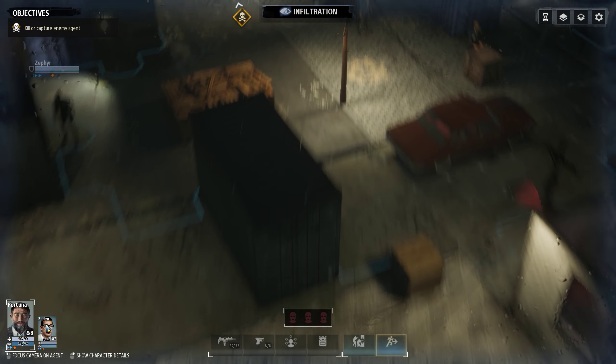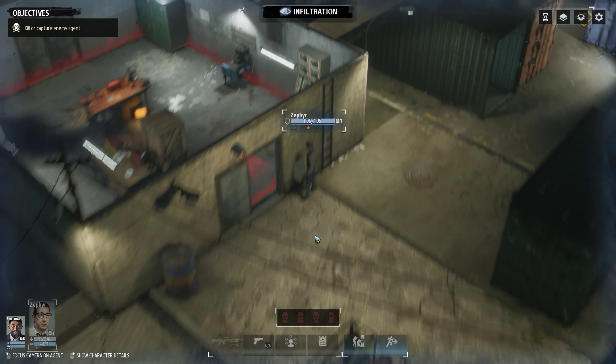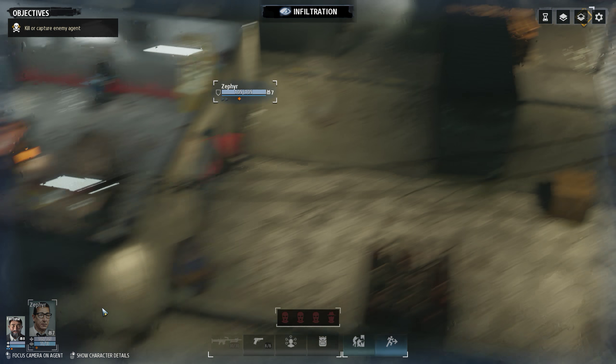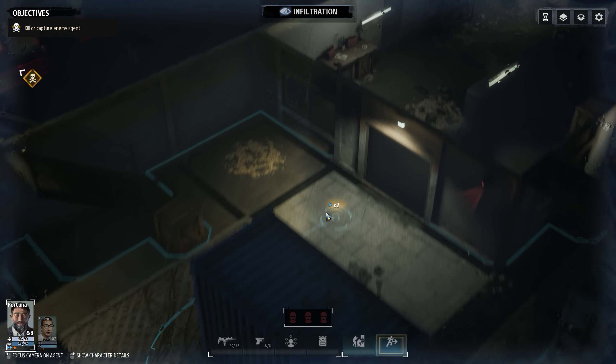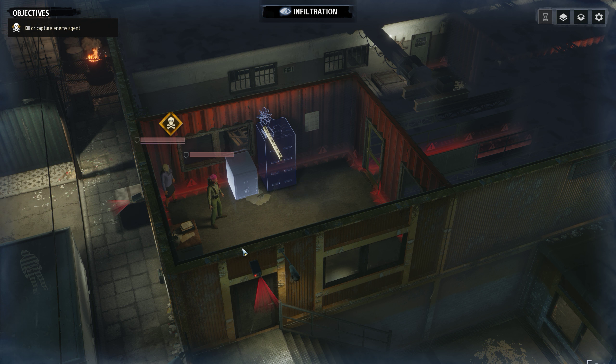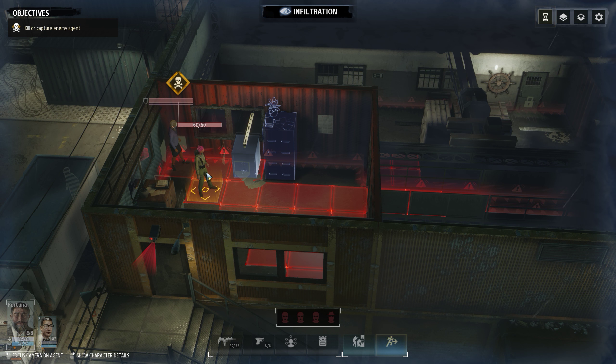Before we do anything with Fortuna, let's look inside — it looks absolutely clear. Fortuna, move over here and see what's inside. Yeah, these three guys are a little bit of a problem. I don't think there's any way for us to do it quietly — we'll have to go loud here.